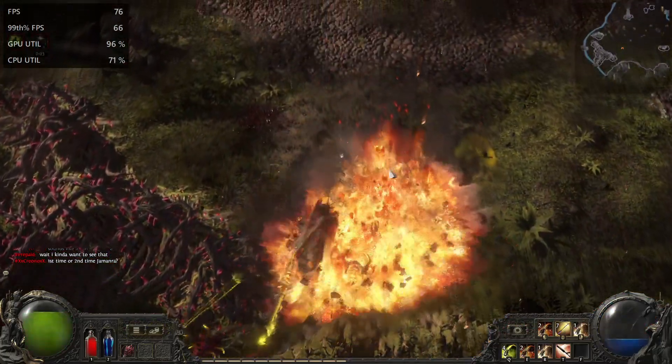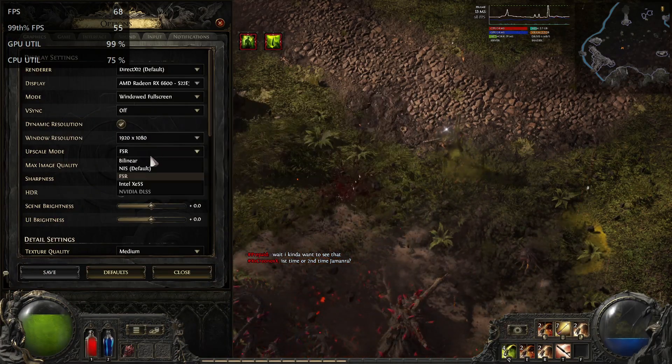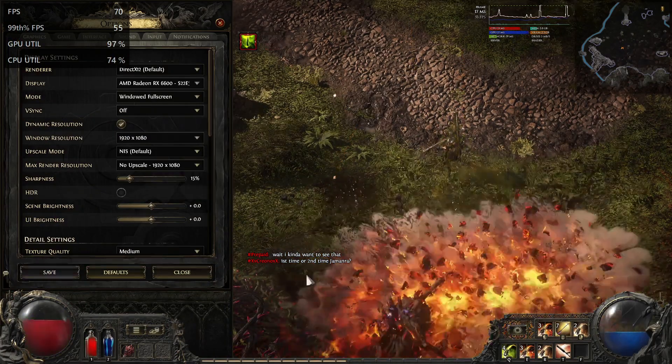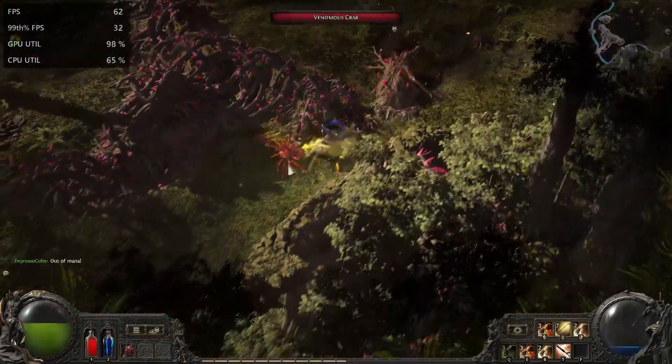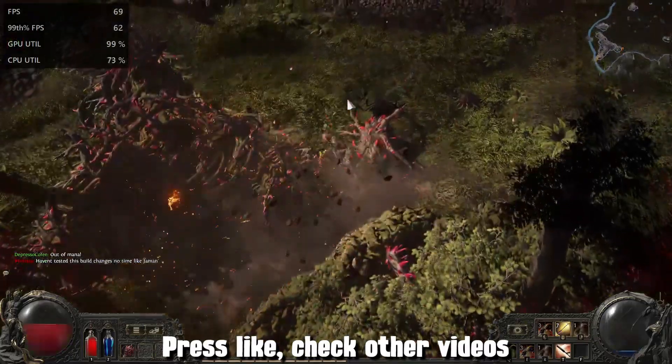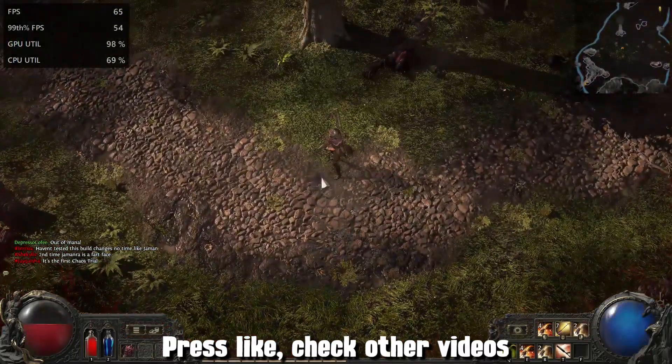I'm worried about my GPU. It's wild. If I switch off FSR, I don't have these kinds of artifacts. No more artifacts. Please write your opinion in the comments, check other videos — good luck, have fun!